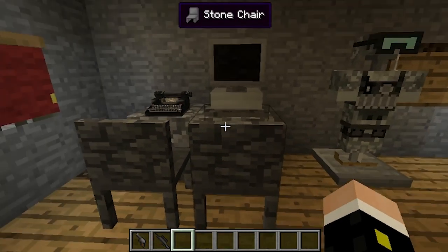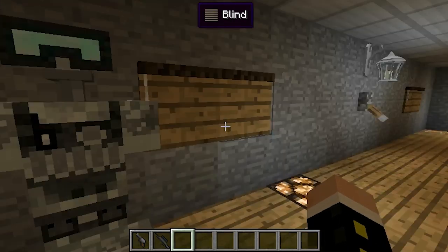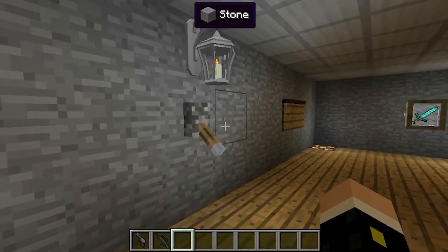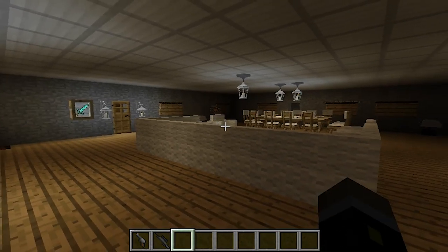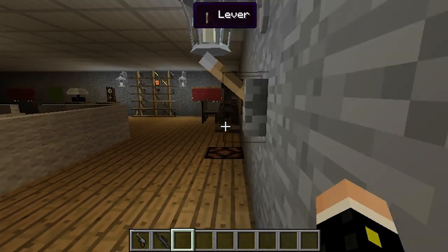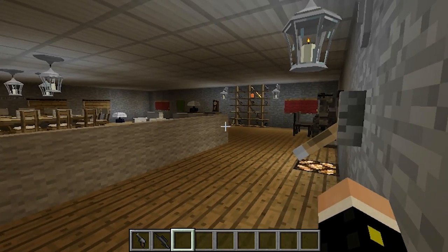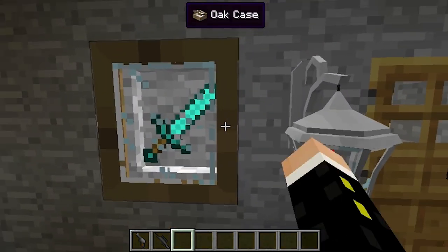I have a computer here where you can trade whatever you want, a typewriter, and two chairs. I also have armor here. This lever just turns off the lights — nothing special. Flick it one way and the lights go out; flick it back and there's light again.